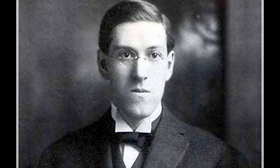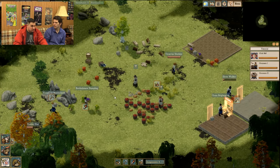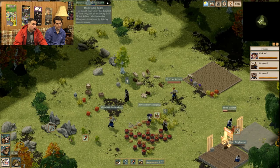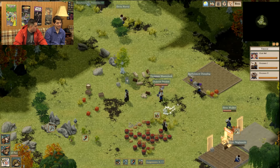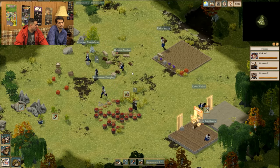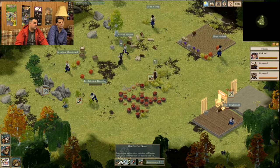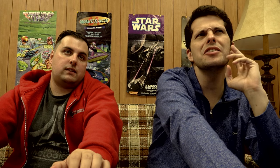This is an HP Lovecraft world — Cthulhu and all that stuff — and that's what makes this game different. The disturbance is set to zero now, but as we do more and more, the old guys, the bad guys, are gonna come. If we don't help our people out, they'll start trusting the elder gods rather than us and work against us.